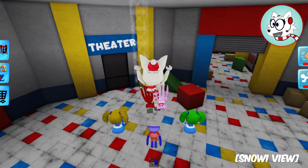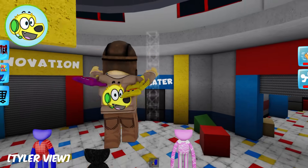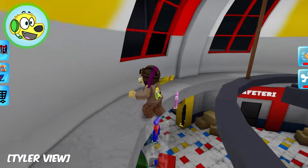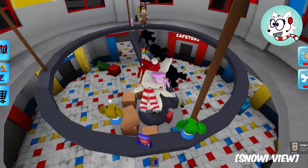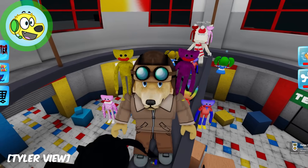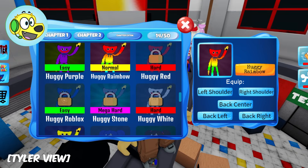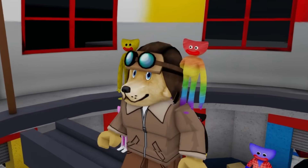We gotta get to him! I see this ladder - can I get to him? Oh, a puppy! There's a puppy up there too! I gotta get the rainbow Huggy! Rainbow Huggy - that is so cool! I'm gonna equip that. Rainbow Huggy is gonna go on my left shoulder! Check it out - that's so cool!